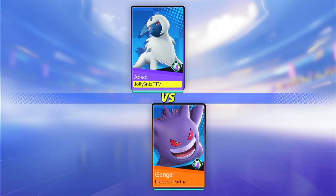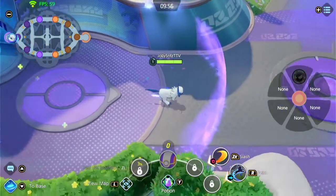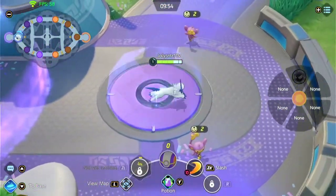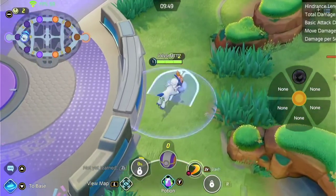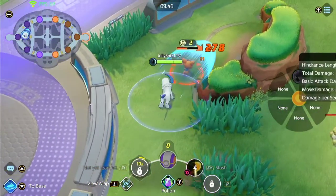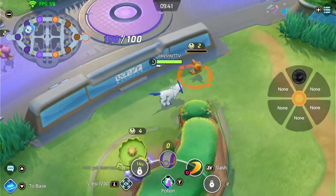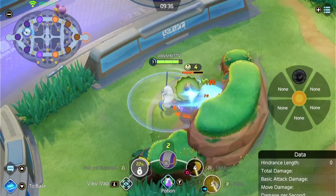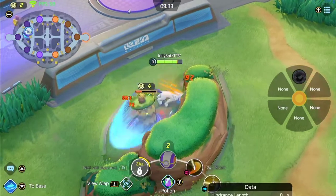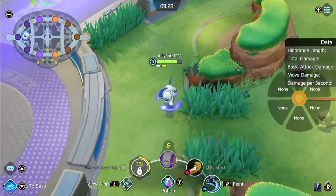Also for your held item, I always prefer the Eject Button — it's just like Flash in League of Legends. It helps you get out of tight spots. If your team doesn't let you get those Aeos Cannon camps, you start with Lillipup. I go for Slash and then Feint. I like having the combo — Feint into Slash is really good, it does a lot of damage. Feint also helps you move between camps.